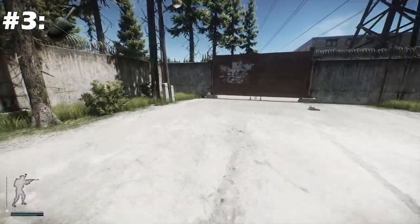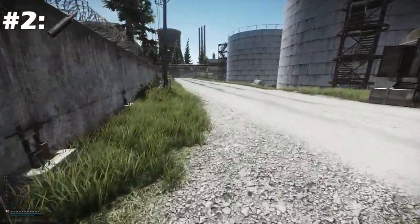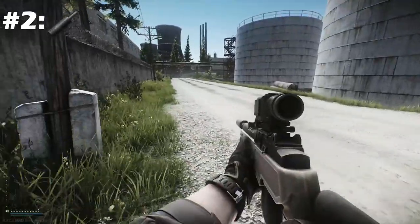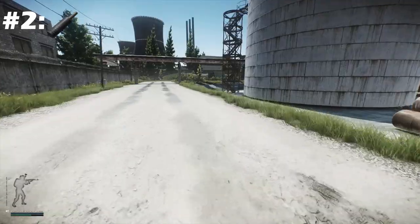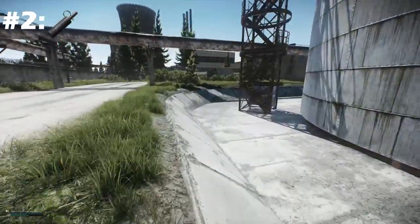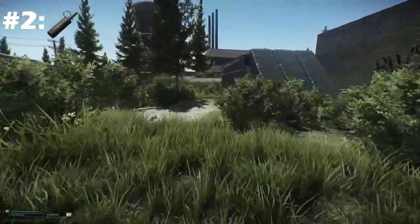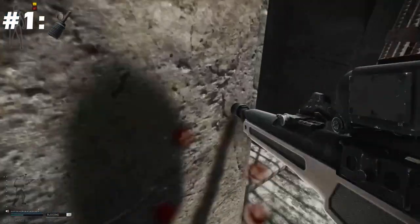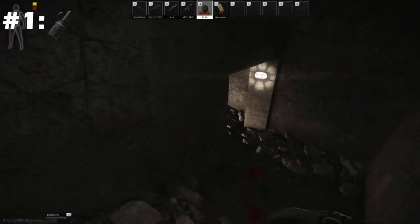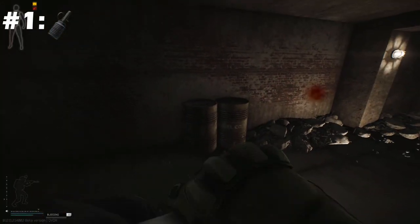Runner up goes to the VOG-17. A part of me really wanted to put this as the best grenade, but I've relented to a more fitting second place. This is a fantastic grenade with a shorter fuse time, more damage, and everything you'd want out of a grenade. And finally, the best grenade is the VOG-25. Although it has considerably less shrapnel, it carries the same effective distance as the VOG-17, and with the two-second fuse, this grenade is deadly if you can throw them accurately.